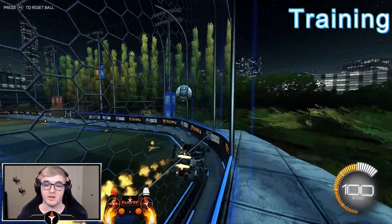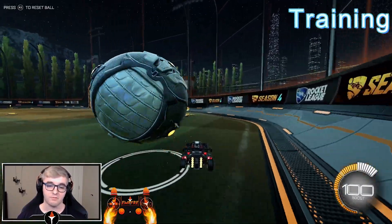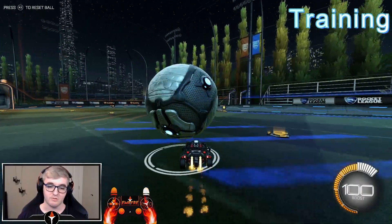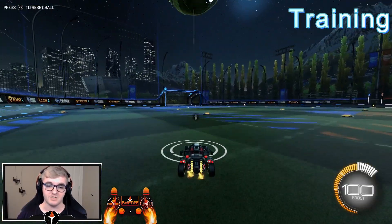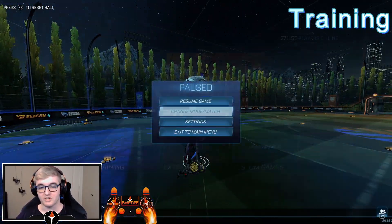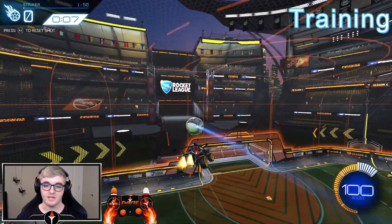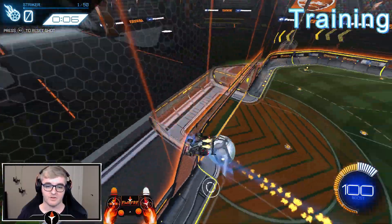Your free play should reflect what you're individually working on. Right now for me, I'm working on my dribbles and first touch catches — so in free play you'll see me going for a lot of 360 dribbles and first touch catches off my second bump, getting a catch and instantly flicking the ball. I'm also working on double taps, so you'll see me in my streams pushing myself in custom training going for double taps.